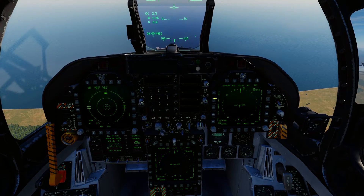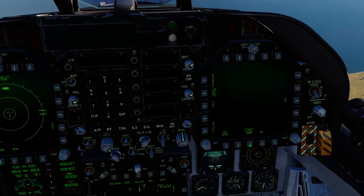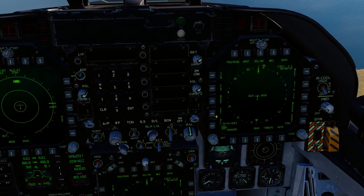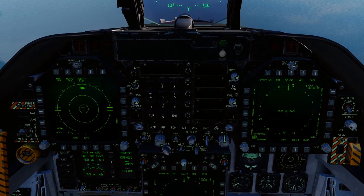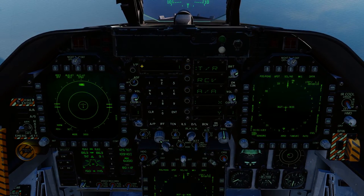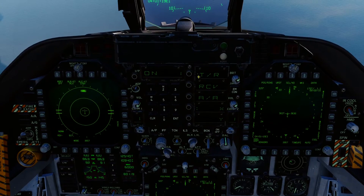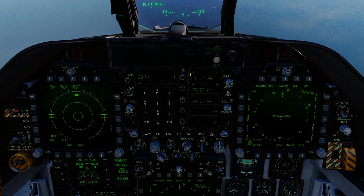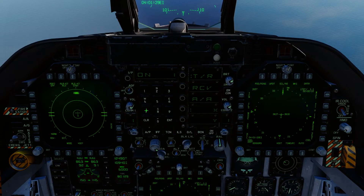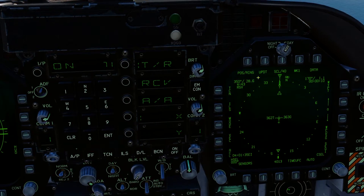We're going to bring the HSI up on the right-hand MFD by pressing the bottom middle button twice to go to the support page, then click HSI. Now we've got TACAN and ILS — this is the page you want when landing. On your UFC you've got TACAN and ILS buttons. Press TACAN, and at the moment it's turned off, so press and hold On/Off until it says On. Confirm that T/R (transmit and receive) has two dots next to it and that the mode X-Ray is boxed. Now punch in code 71X-Ray and press Enter — we now have carrier TACAN information.